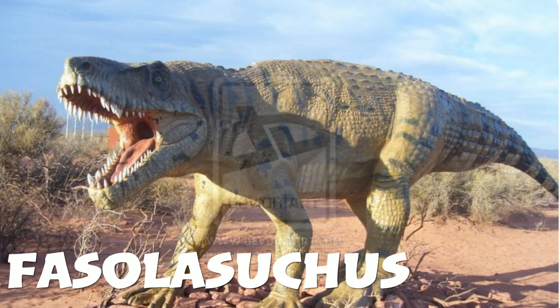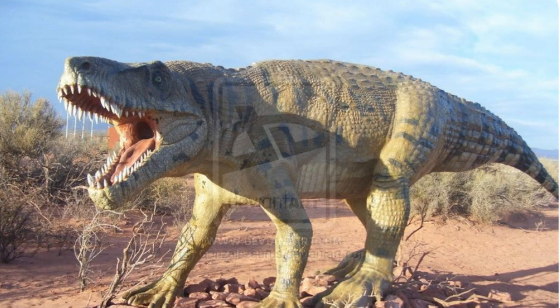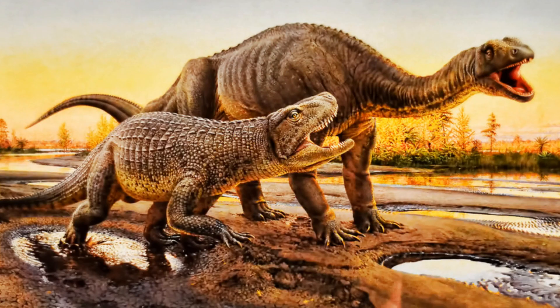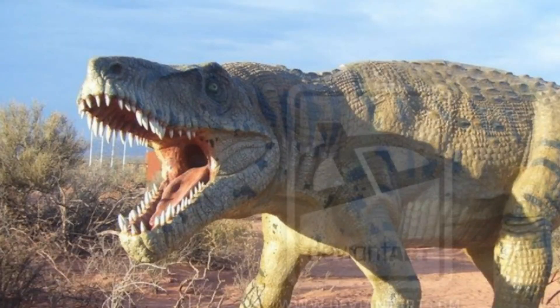Number eleven and the final one is the Fasolasuchus. It's basically like a crocodile with legs and also a T-Rex head — it's got some weird, really messed up features. As you can see it's pretty big and looks really cool. It can kind of go up on its rear legs, so I think it'd be similar to the Spino and how it can switch between going on its front legs and back legs.